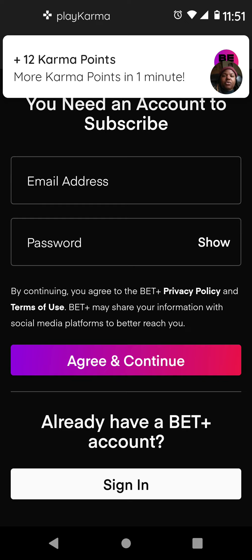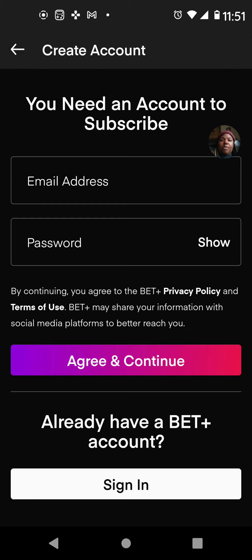There it is — 12 karma points! Now it says more karma points in one minute. Stay on this app — you can put your phone down and go wash the dishes, clean your house, cook for your kids. Just let the app stay open. In one more minute they're going to give me another 12 karma points. Points are cash — you get paid just by running the app on your mobile device and keeping it open.